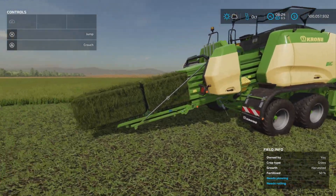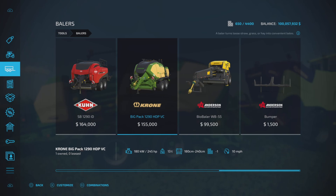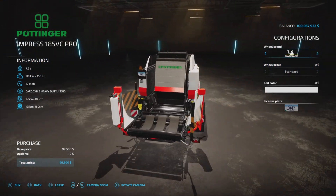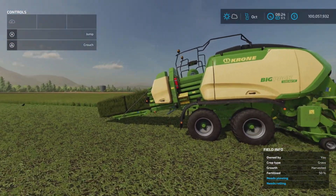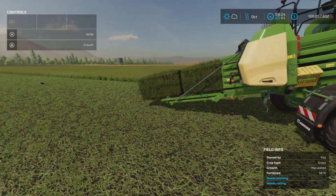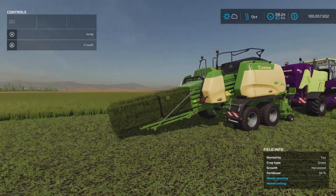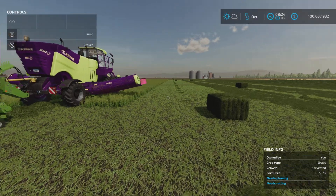We're making bales - this is the base game Krone baler right here. If you choose a baler with a wrapping function, the problem with a round baler is that even with automatic unload it will stop picking up while unloading and the worker will keep going, missing a bunch of grass. So if you're going to have a worker do this, a square baler is the way to go - and not with a wrapping function, because with a wrapping function on the back, the worker won't stop.